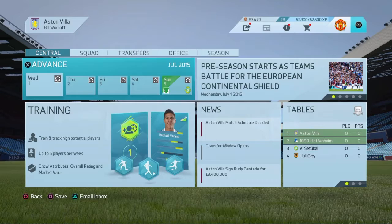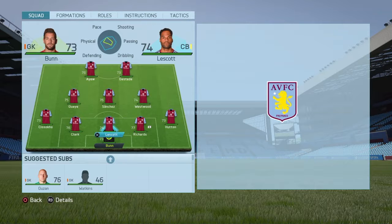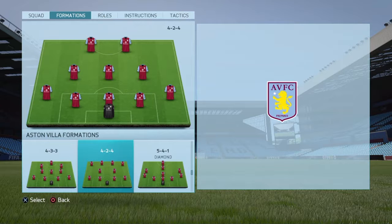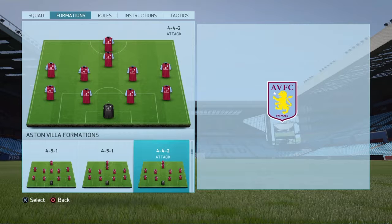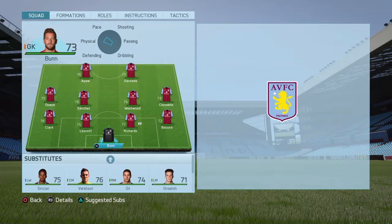Looking at our squad right now, it's not that strong to be fair, so this is where we're going to have to improve a lot. I don't really want Shay Given in goal — he's a bit old now. I'd rather have Bacuna than Hutton. I might change the formation up actually — I think we should just go for the simple 4-4-2. It's a simple but effective formation.